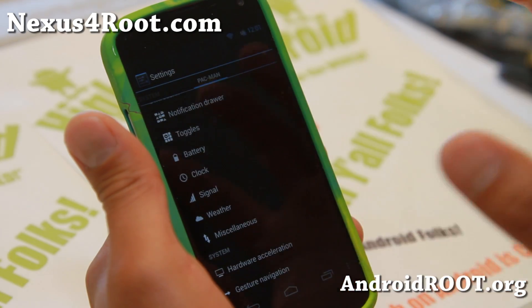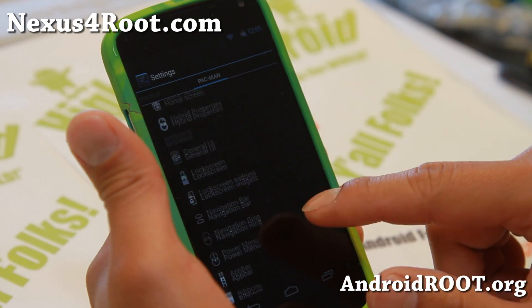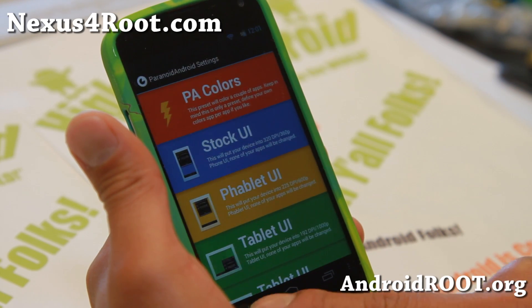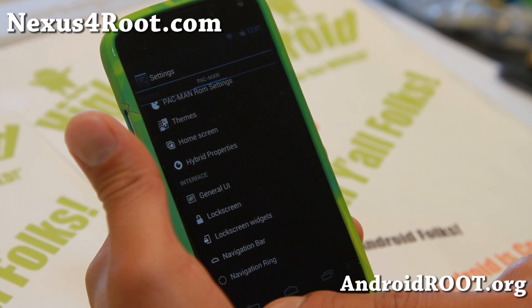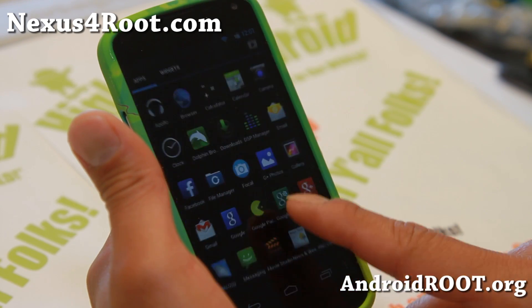I also have a full tutorial guide on both Paranoid Android hybrid settings — this right here — if you don't know how to use it, and also AOKP ROM control. So I'll let you take a look at that if you don't know how to use it yet.